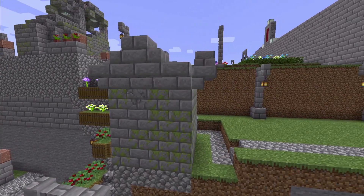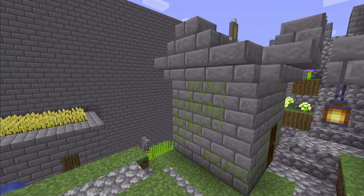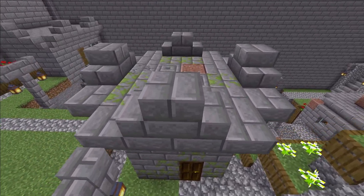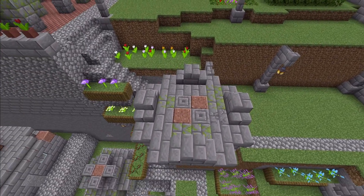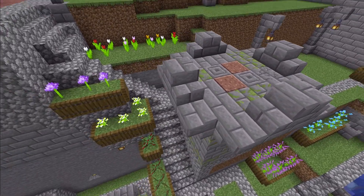This is the second building that I found — it's the little tower. This one was really easy to figure out compared to the other one. It's super symmetrical, and I noticed there's this little design on top that I tried to imitate elsewhere — you'll see what I mean later. But yeah, that's the little tower.